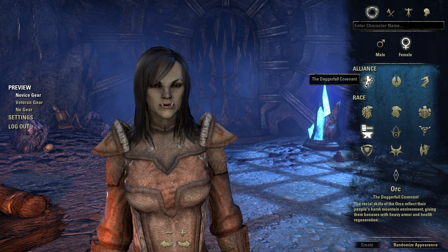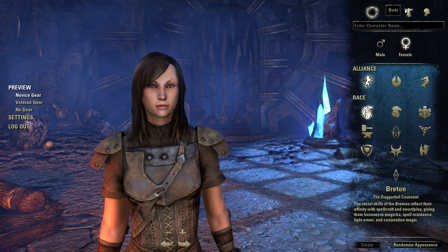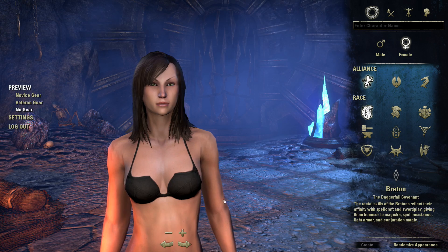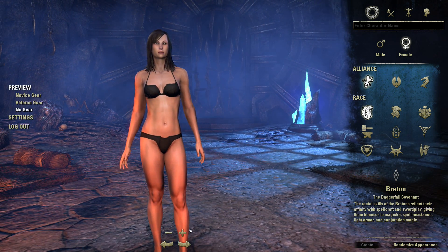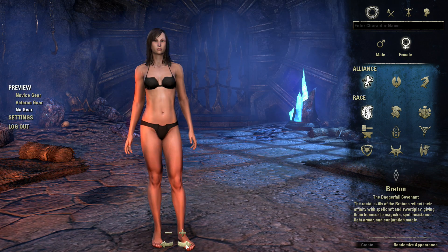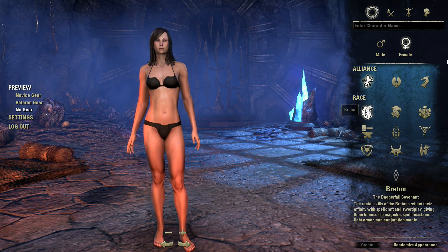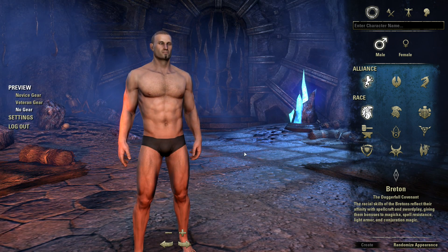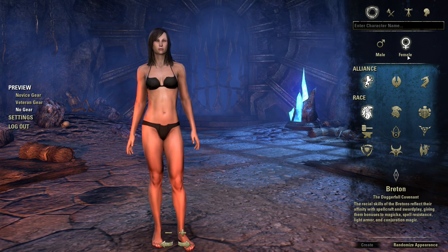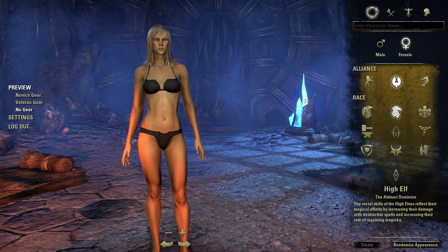For starters you can choose your race. We'll start off with the Breton and change their outfit to no gear, just to get a good look at their body shape and form. You can also swap over to the male counterpart, but we're going to stick with female for the time being. So that's the Breton, and now we've got the High Elf.